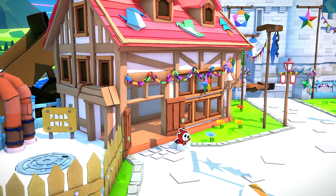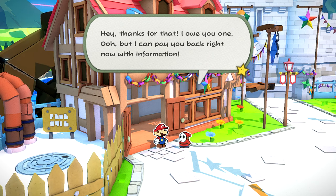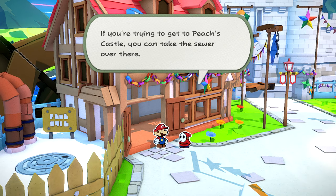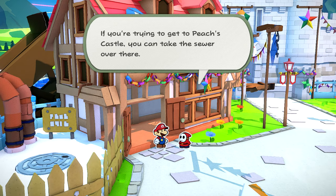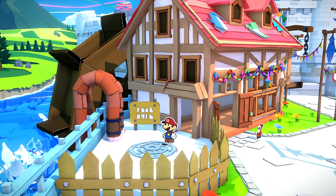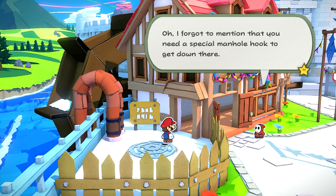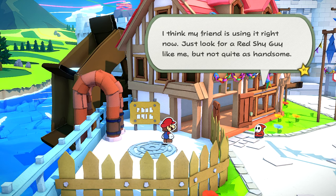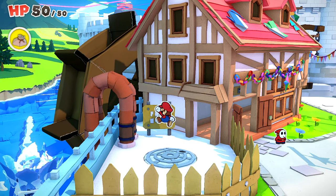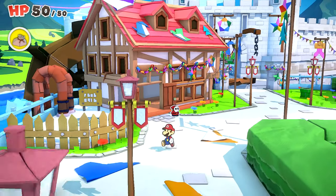This shy guy is stuck. What you got to say to us, buddy? Thanks for that. I owe you one. I can pay you back right now with information. If you're trying to get into Peach's Castle, you can take the sewer over there. But I forgot to mention you're going to need a special manhole hook to get down there. I think my friend is using it right now. Just look for a red shy guy like me, but not quite as handsome.